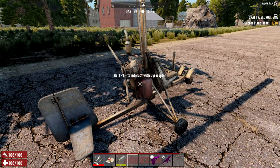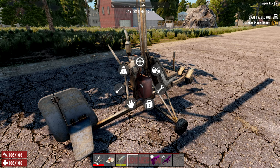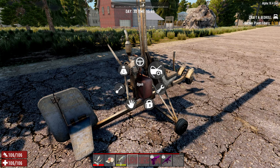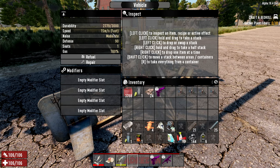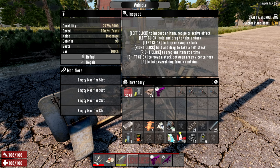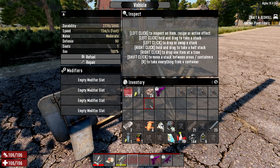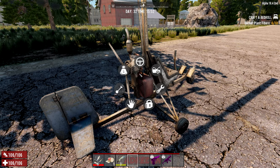Here we go with the gyrocopter radial menu. You hold down the E key once you're looking at your gyrocopter — this opens up everything. You can see the durability, speed, how much defense, noise, etc. Any kind of modifiers in it — not yet, but hopefully in alpha 20. And then again you can see the drive option.